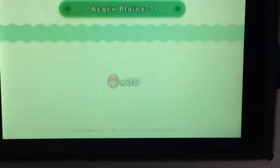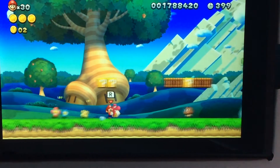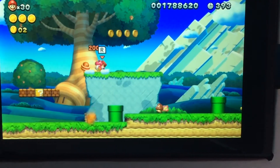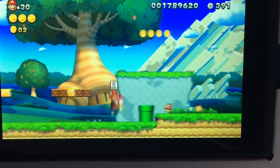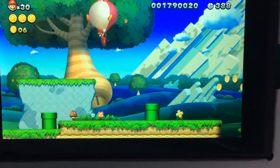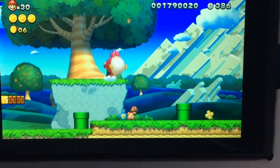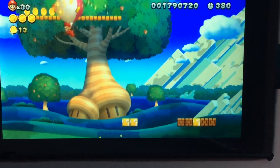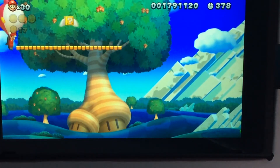I have 30 lives and I'm going to kick it up with getting the first life. For the first life, you have to kill this guy. You have to get your acorn if you're mini. You have to get your acorn and then fly over there. I did not make it.